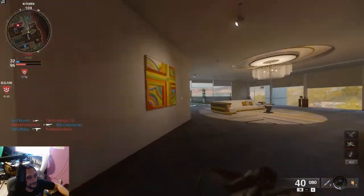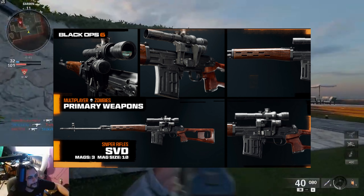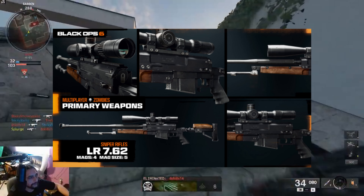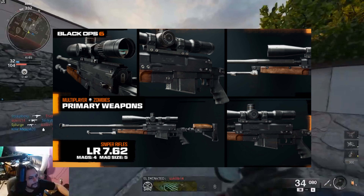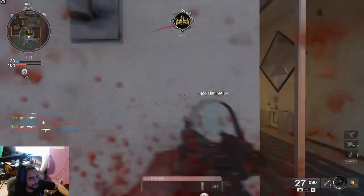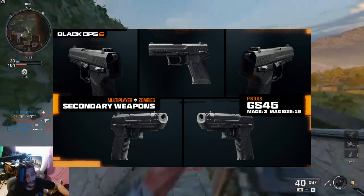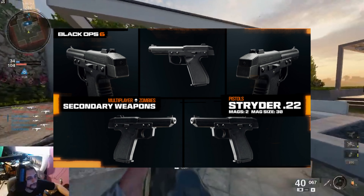The SVD is unlocked at level 25 and the LR 7.62 is unlocked at level 49. For pistols earned by leveling up: the Grakova at level 13, the GS45 unlocked at level 28, and the Strider 0.22 unlocked at level 40.